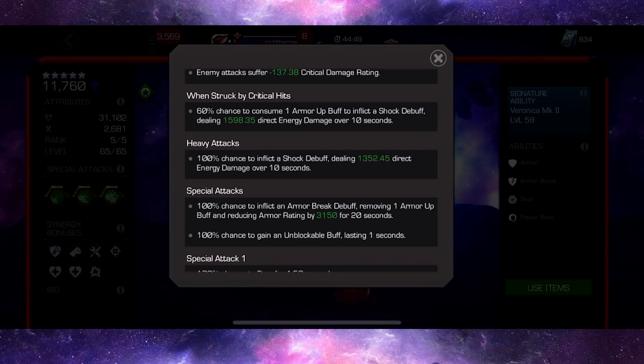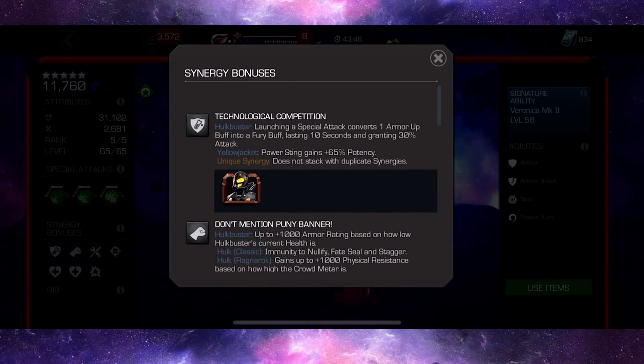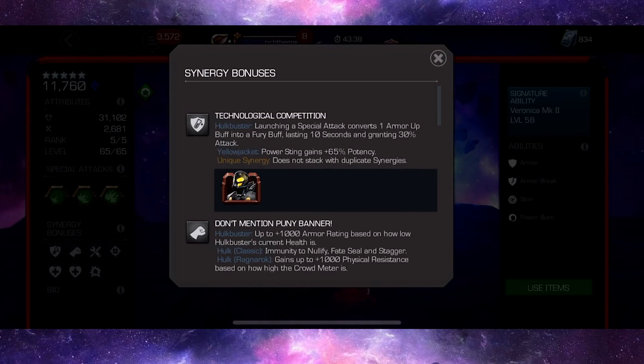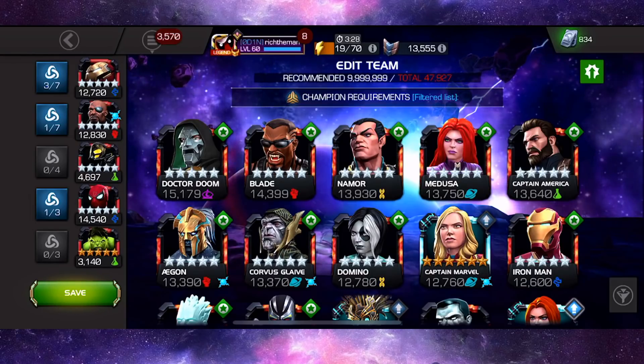One other thing I remember from beta testing was that it was important to ramp up heavy attacks, especially to put in some very nice tasty shock debuff damage. But one of the most unfortunate requirements is that having Yellow Jacket seems to be a necessity for this particular setup. So that's what we're going to do in today's video — play about with adding Yellow Jacket to the awesomeness that is Hulkbuster.